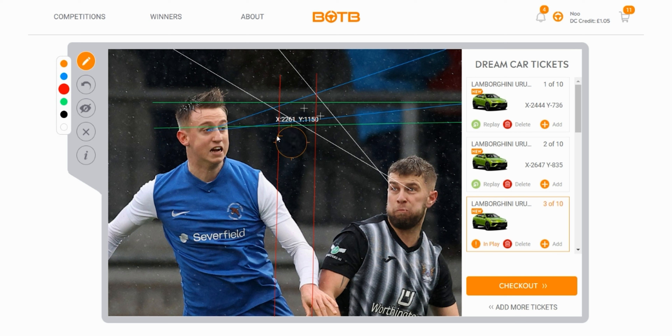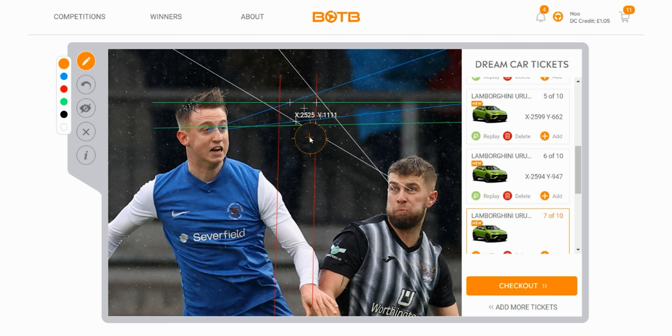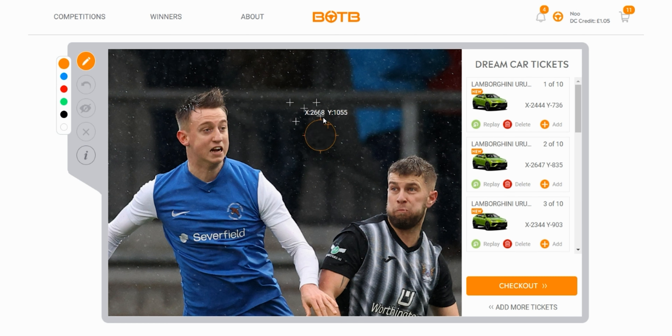I've drawn some vertical lines as well, just to hone in the coordinates a little bit more. I believe the player in blue is going to win the ball, so I believe the ball is closer to the left than to the right, as you can see by these red lines. I think the ball is going to be in this middle section here. There are four extra coordinates plotted around the border — these are not points I'm going to play. Now that we know the ball is within this section, I think the earlier coordinate 26 47 835 can be done.